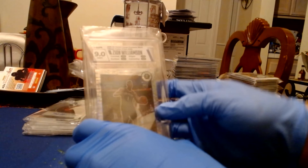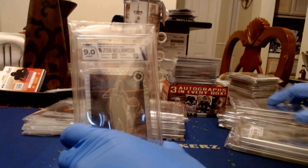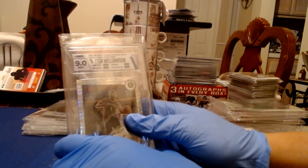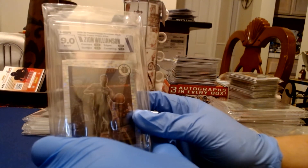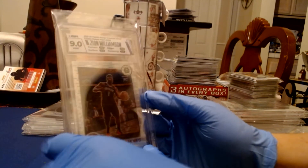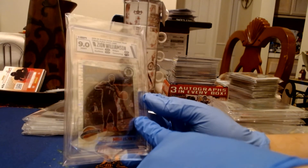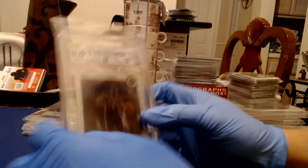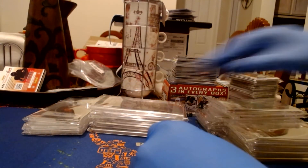Let's start with Zion. We have a Zion Pulsar Prism — it got a 9. We got 9.5 on corners and surface, but the edges and centering killed me. You can see it's a little heavier on the right side and the top is a little heavier too. But anything above 9 for me is a win — not a great start, but still fine.